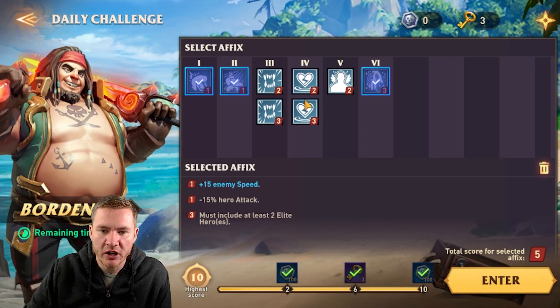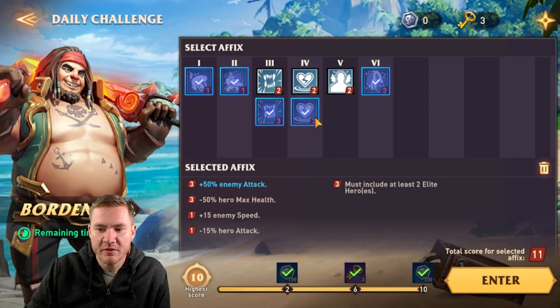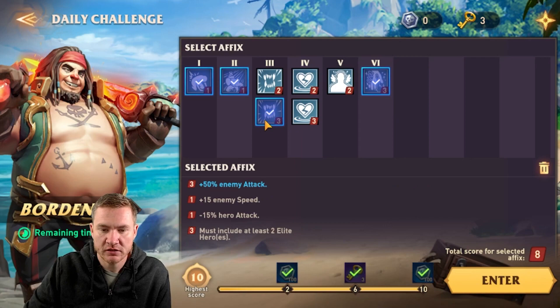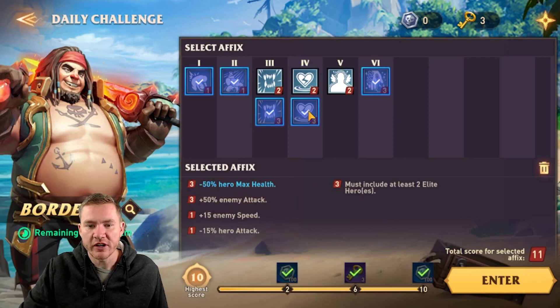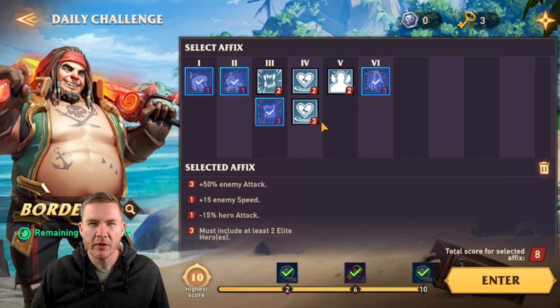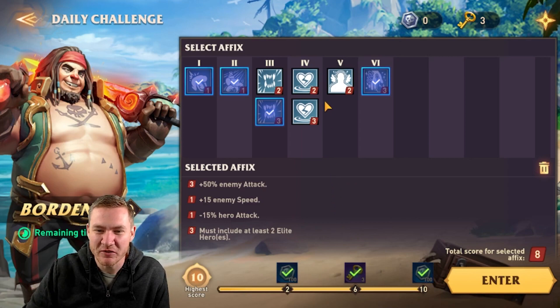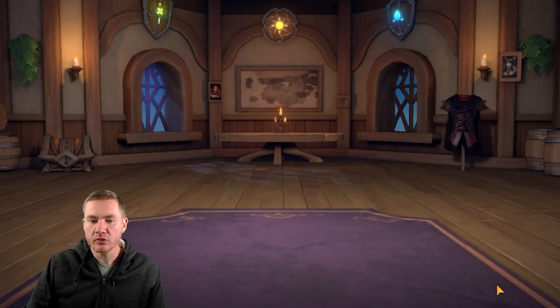There are a couple different ways you could go here. You could drop your health quite a bit if you wanted to, or you could increase the enemy's attack. I would recommend doing one of these — either increase the enemy's attack or decrease your health. I wouldn't do both unless you're in really good shape. If you can do both and be fine, you probably already have your 10 points and you've moved on. Then I did 'no hero deaths,' which is kind of tough and plays into the reason we used the spells we did.